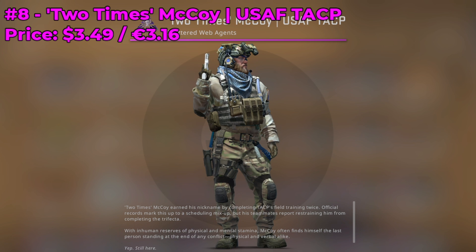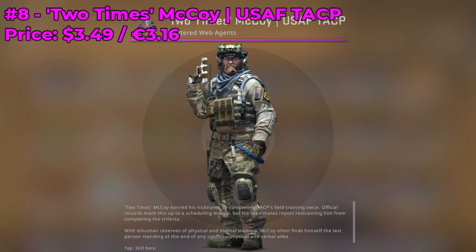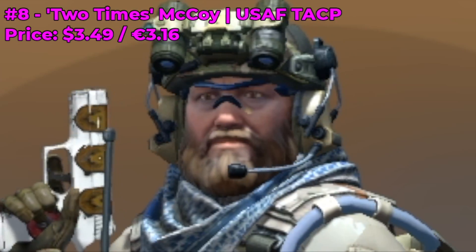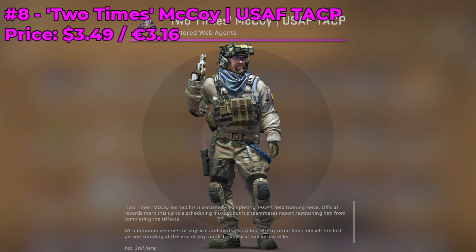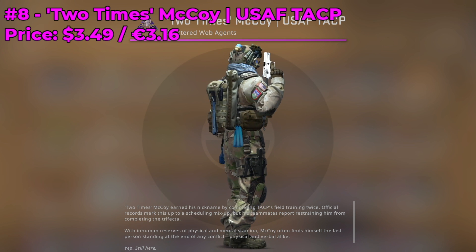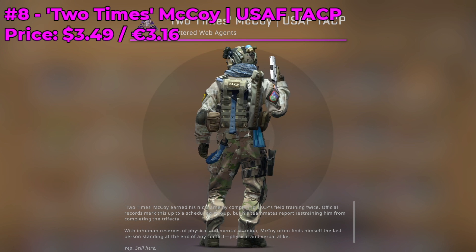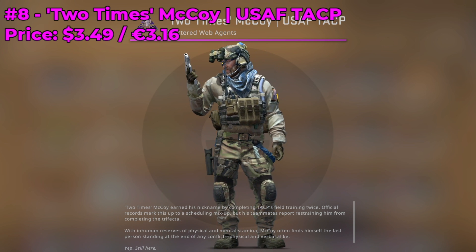Moving on to number 8 on my list, we have 2xMcCoy. He's currently going for around $3.50, and there's just something about him — maybe it's the beard, maybe it's the binoculars, maybe it's both. I feel like he was part of a previous co-op mission, maybe it was in Bloodhound or Wildfire. Either way, definitely check out 2xMcCoy — he's a really cool character skin in CSGO.